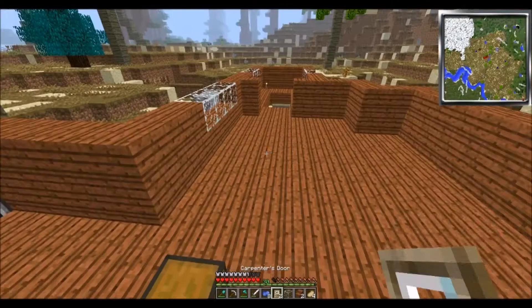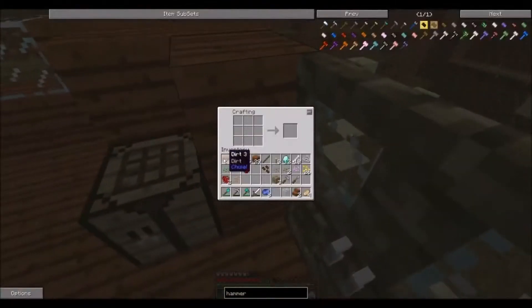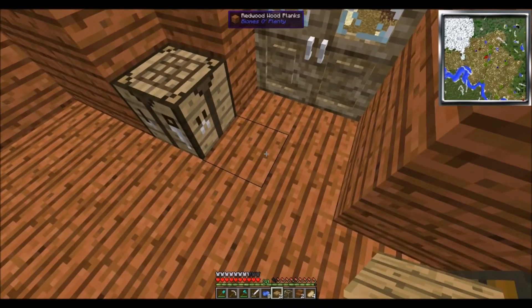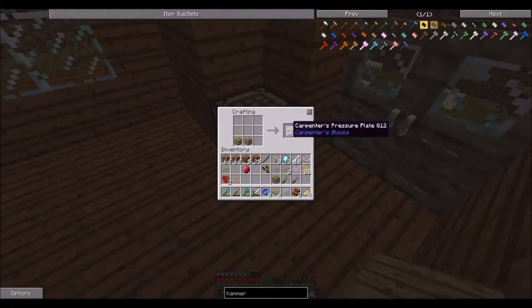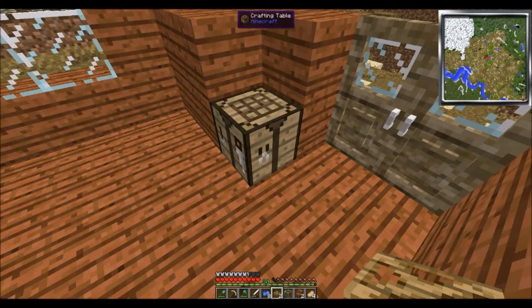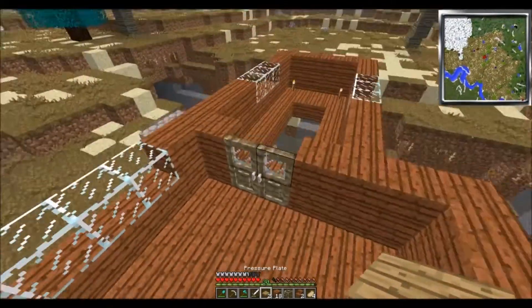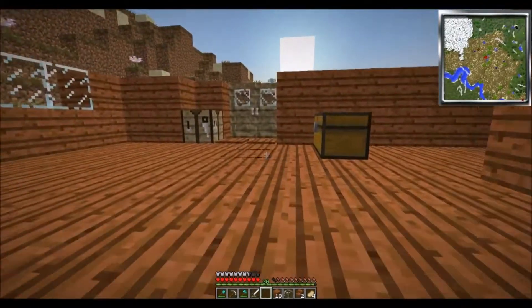Where are our other two doors? There they are. Let's put them right there. I need pressure plates — let's make pressure plates real quick. Two pressure plates. I want the carpenter's block pressure plates because those are cool and they will blend in. Got those. Let's put those right there. And then we'll use these pressure plates over here. Open — there we go. Got that going.